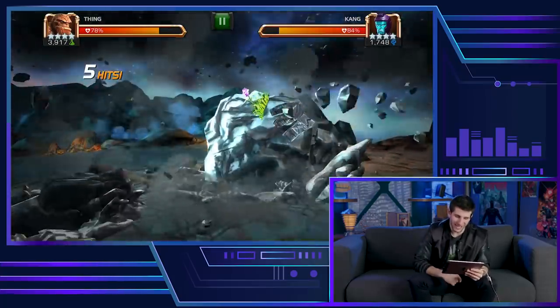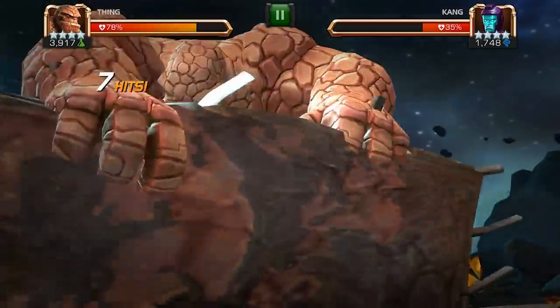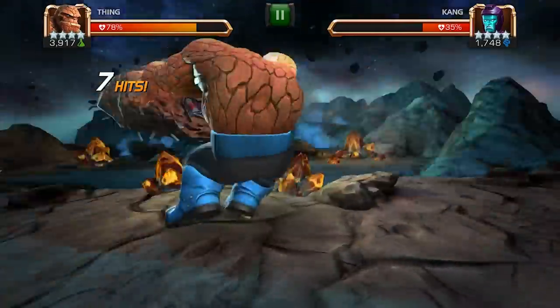Special number three is Clobbering Time — unstoppable and unblockable for eight seconds. With 15 stacks, he gains passive fury.